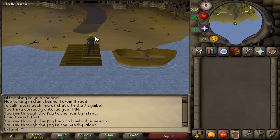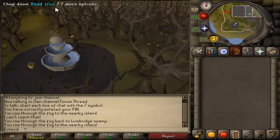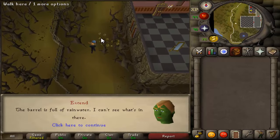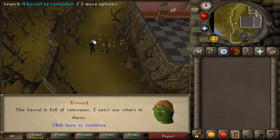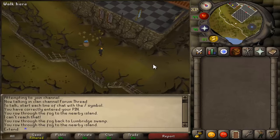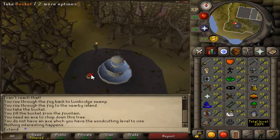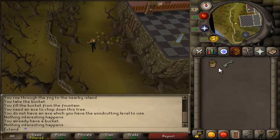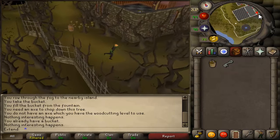Once you arrive here, head north — northwest until you hit a barrel of rainwater. Search the barrel of rainwater, and you'll see a cutscene with a killer and a man. After that cutscene is over, which takes about a minute or so, you will want to run south to the fountain, grab a bucket, and use the bucket on the barrel of rainwater. You should find the manor key, which is used to unlock the big mansion.